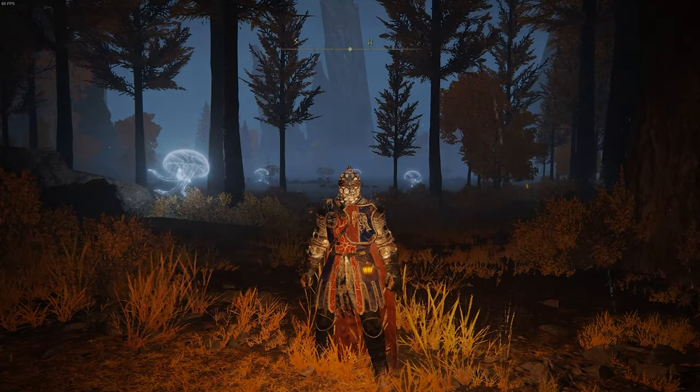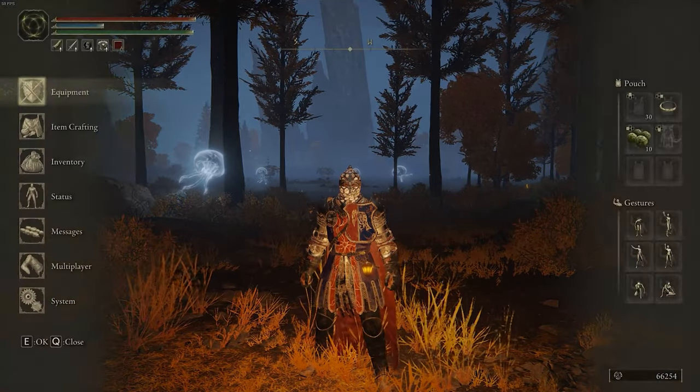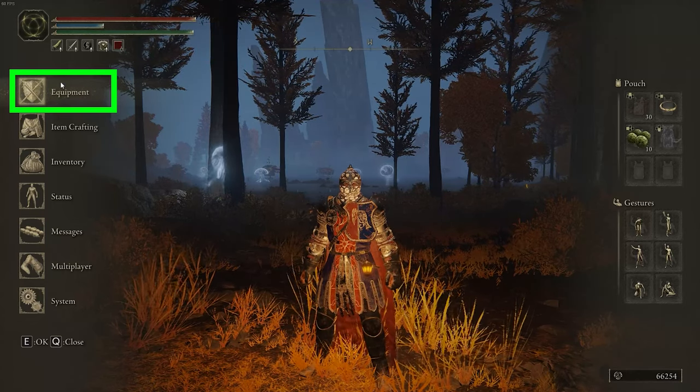Hello everyone. In order to dual wield weapons, you first need to open up the main menu, then from the main menu you're going to click on the equipment tab.